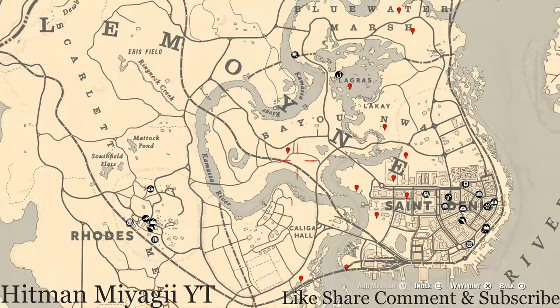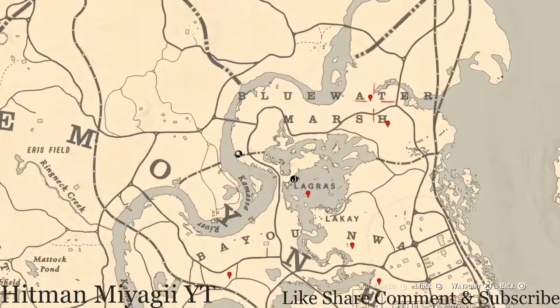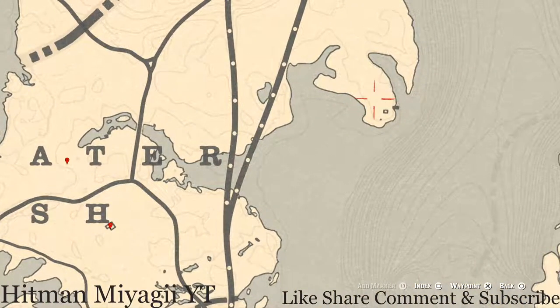Let's get to the things we will find across the Lemoyne area. Looking at the map real quick — the first marker right here is a fossil between the A and T of Blue Water. Pull out your metal detector at that location and that's what you will get.